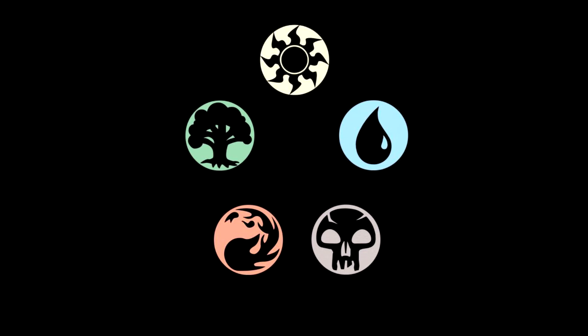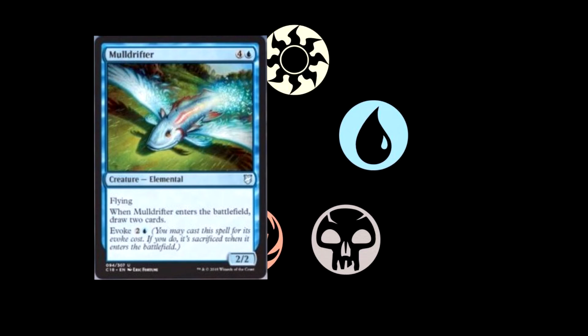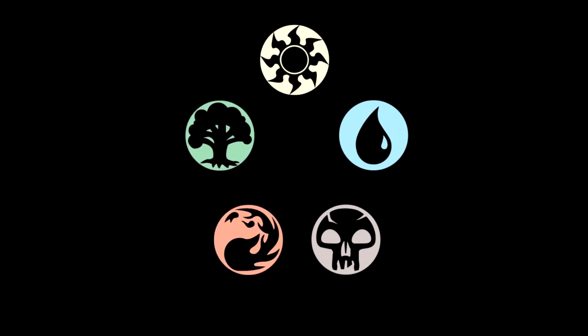Our next card additionally has Evoke as well — it's a reprint, Mulldrifter. Four and a blue for a 2/2 elemental with flying. When Mulldrifter enters the battlefield, you draw two cards, and it has an evoke cost of two and a blue. It's a very old-time standard card. Draw two for three with the evoke cost, or you can cast it for five if you really want the body. It's just a great card.